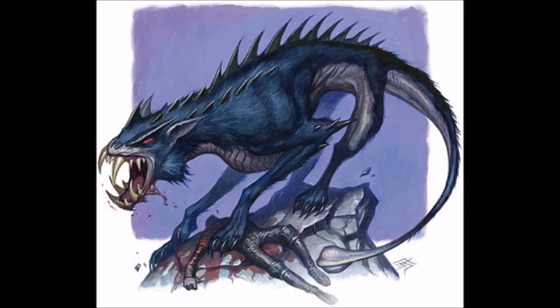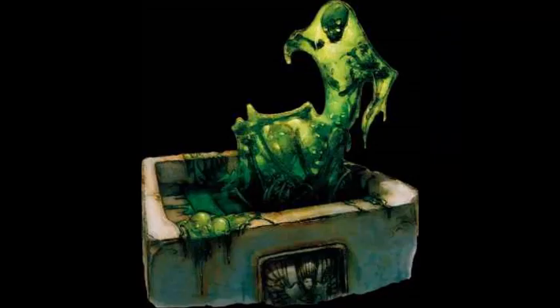At number 9, we have the Graveyard Sludge. This bizarre ooze is not an undead creature, but it is suffused with negative energy. As such, it is healed by both positive and negative energy, which will make for an unpleasant surprise for clerics of either end of the alignment who choose to fight it with inflict spells, cure spells, or any sort of positive or negative energy.